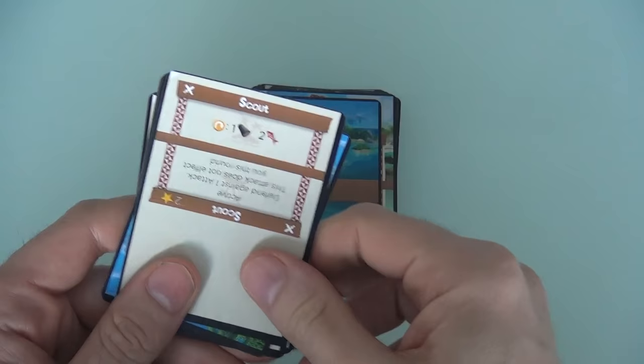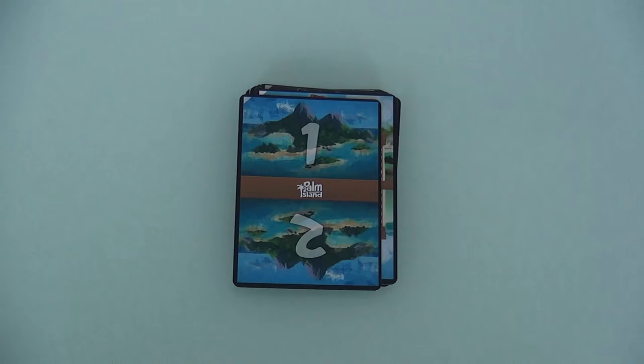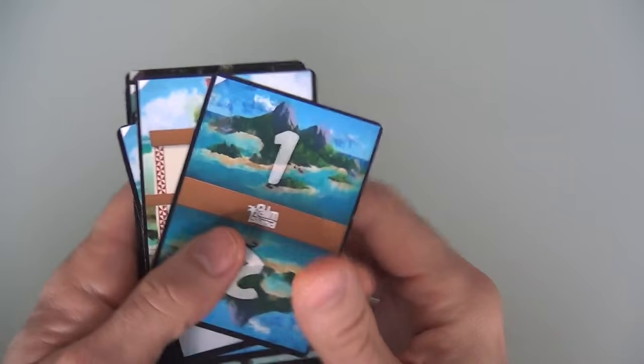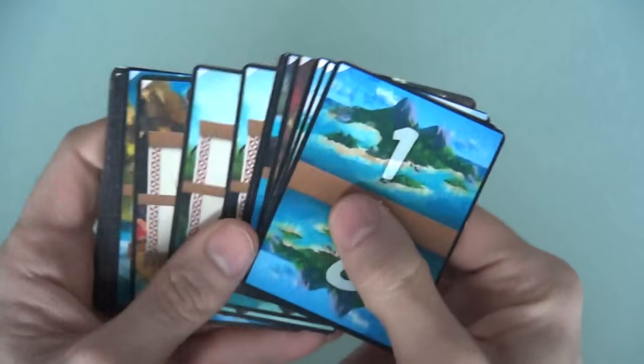Those are all the cool advanced ways to play. You can learn more about them by hitting that i in the top right corner of the screen and going to check out the Kickstarter page. Today I am just showing you the bog-standard basic way to play.